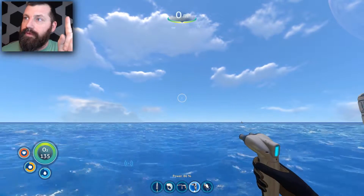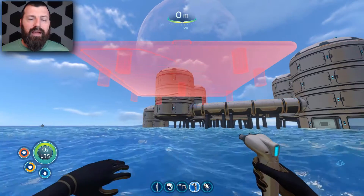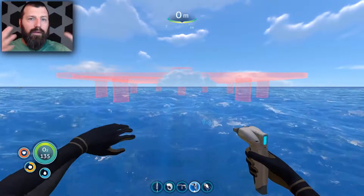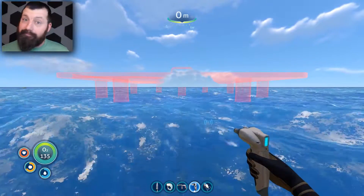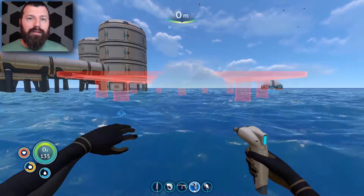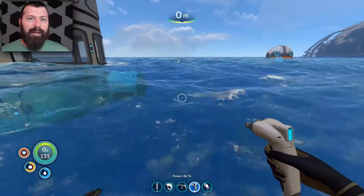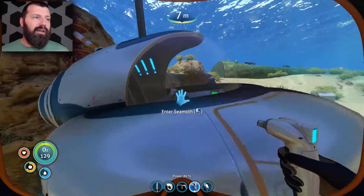Here's a hot tip: if you're having trouble finding islands and you have a fabricator, go like this — you see that little puff of cloud breaking through the red wireframe of the foundation? That's where the island is. You can do it for the other one too. It's a neat little trick I found while building — I just happened to notice it.